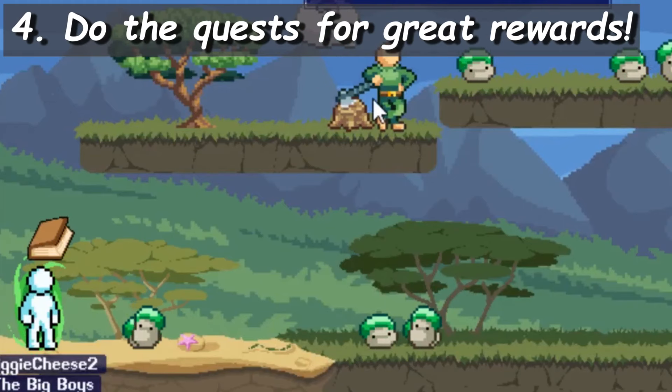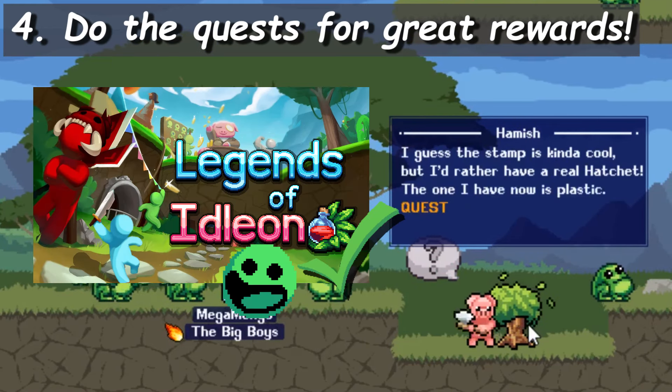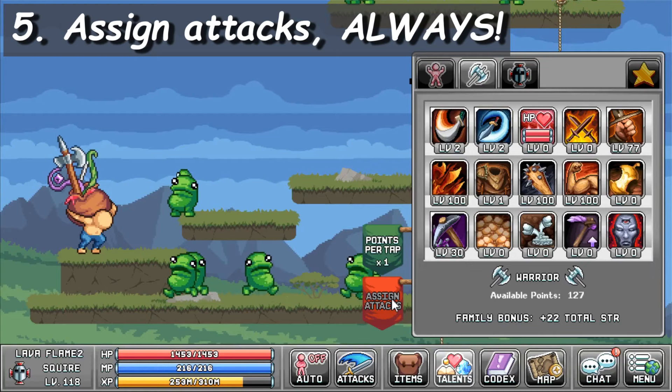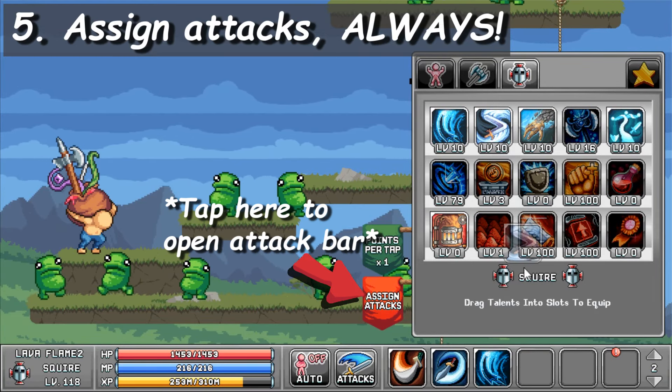Complete NPC quests. Seriously, I know quests usually suck in video games, but in Eidolon, they're great! Although you should probably ignore these NPCs until later on. Always equip your attack talents to your attack bar, even when you don't use them, because it helps with your AFK gains.